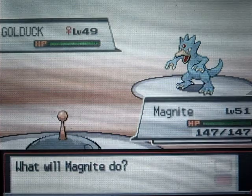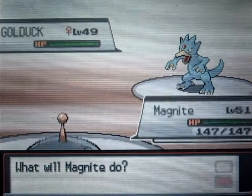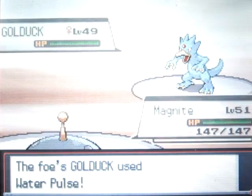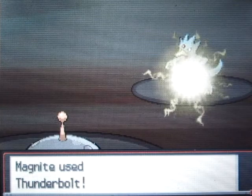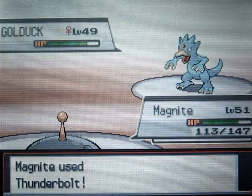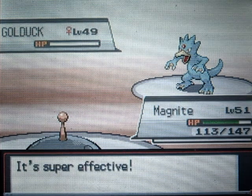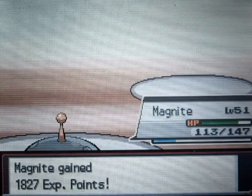Let me turn the audio up a little bit — I think it may be a little too low. Alright, I turned it up. Misty will send out a Golduck at level 49, with moves Water Pulse, Disable, and Strike. This Pokemon isn't too tough. If you have an electric or grass type like I said in the other video, you shouldn't have too many problems in this gym. Electric and grass types dominate this gym.